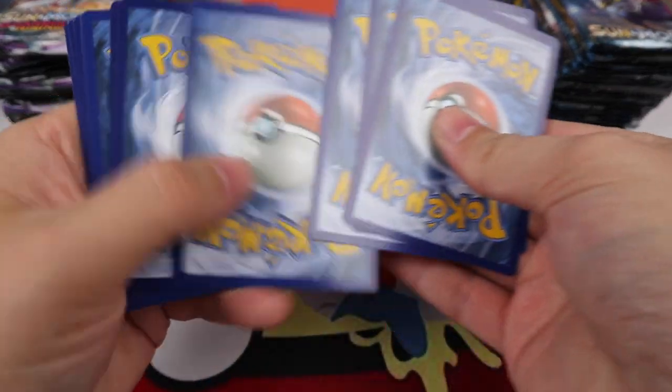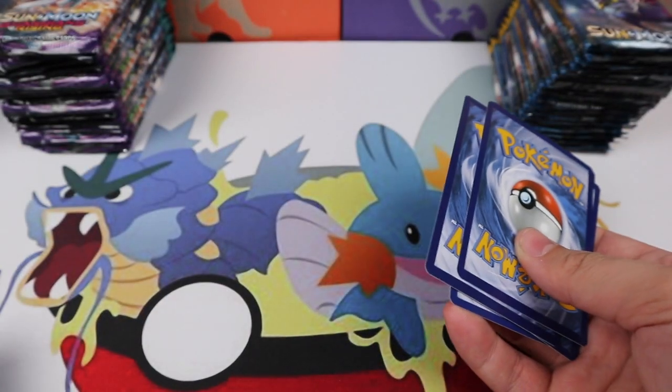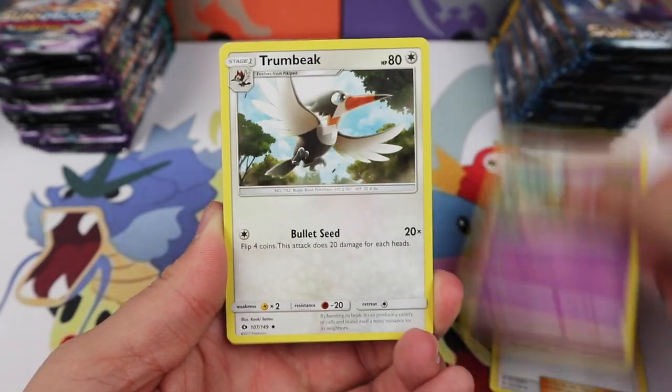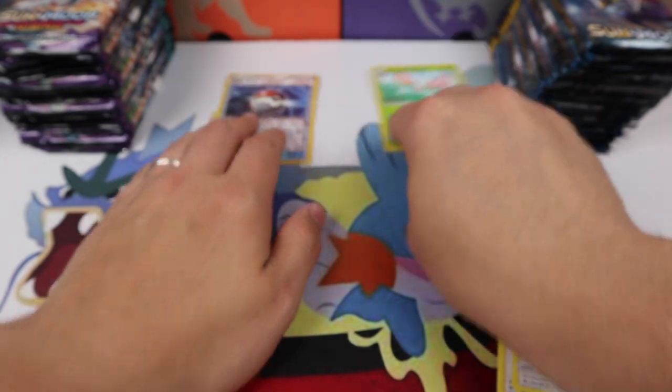We're going to try and skip the commons. I'm already off to a bad start here. We have Elyma, Hypno, a Trumbeak, Pokeball Reverse, and a Masquerain Regular Rare.